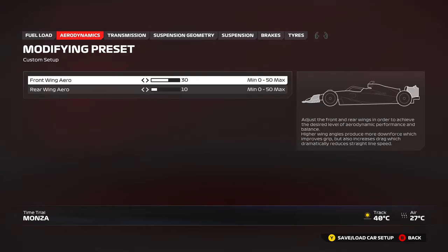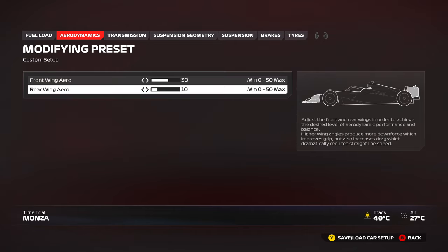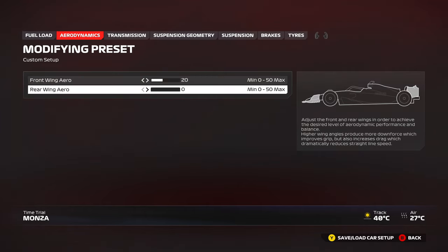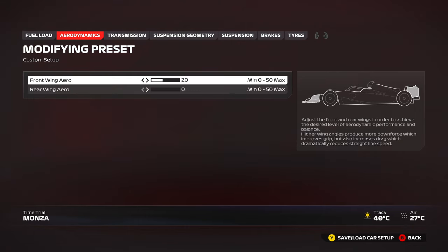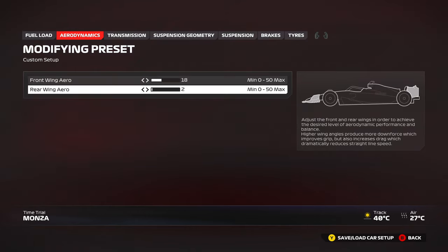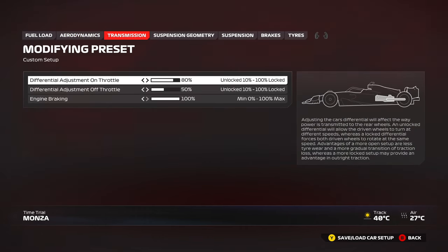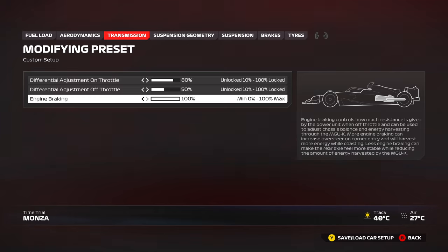Quick TLDR preset for any track. For wings: take whatever is in time trial or another setup as a starting point — steal their wing levels. If you need more stability, increase rear wing or reduce front wing. Make sure you have at least a 10–15 wing gap; certain tracks up to 20 or 25. For transmission: start with 80 on throttle, 50 off throttle, and 100 engine braking on all tracks in qualifying. For the race, you can reduce engine braking to 90 or 80 if you want it safer.